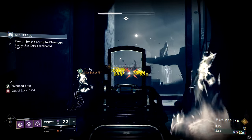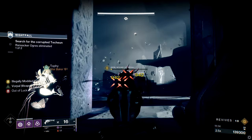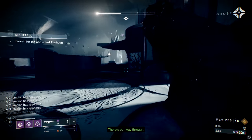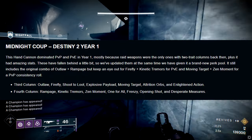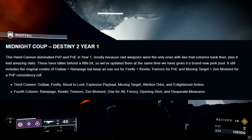Next weapon is another hand cannon — Midnight Coup — the OG go-to hand cannon when Fatebringer wasn't around. Now they've added new perks, so let's talk about it. Third column: Outlaw, Firefly, Shoot to Loot, Explosive Payload, Moving Target, Attrition Orbs, and Enlightened Action. In the fourth column: Rampage, Kinetic Tremors, Zen Moment, One for All, Frenzy, Opening Shot, and Desperate Measures.